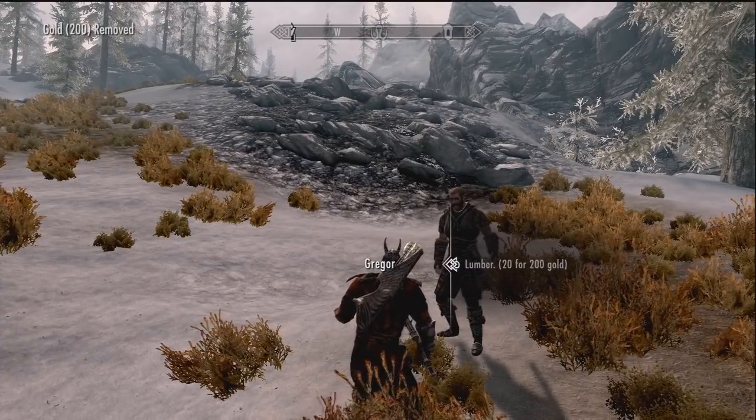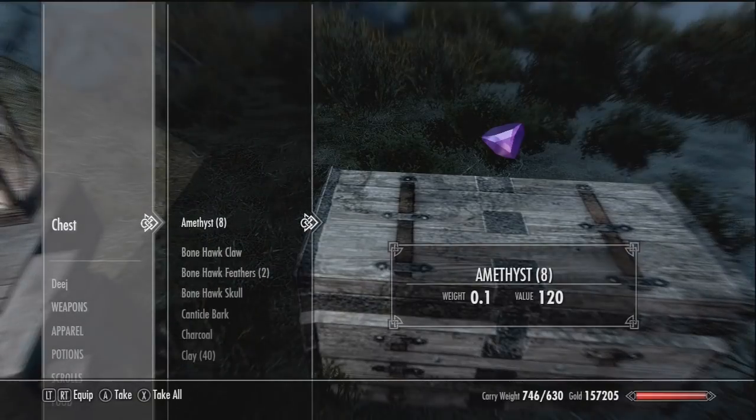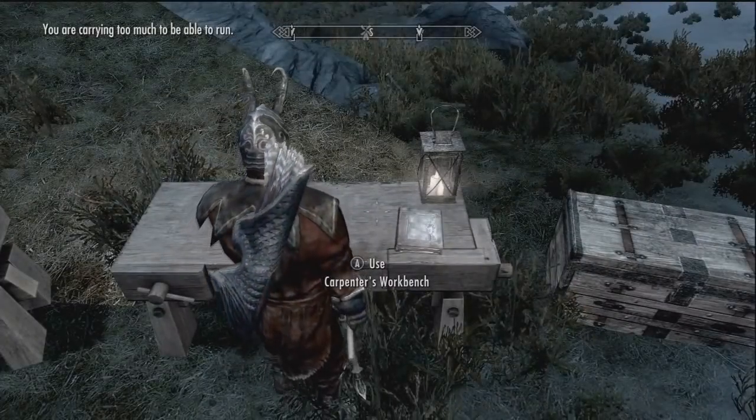He can also supply you with animals such as cows, chickens, a bard, a wagon, and a carriage. Anyway, let's get back to the building.